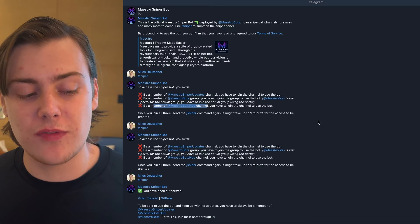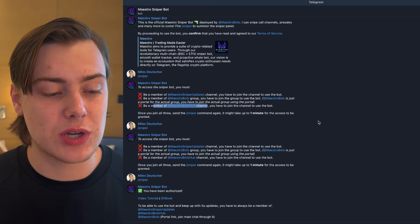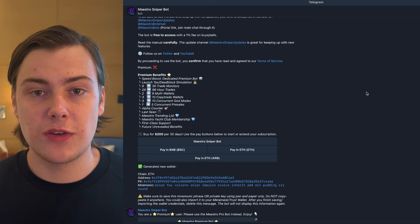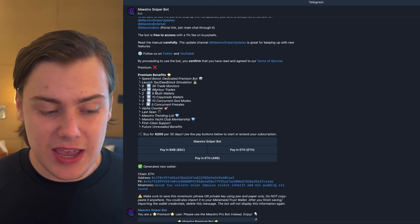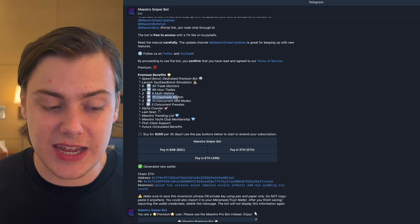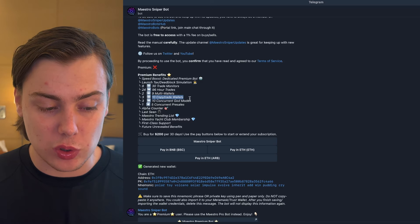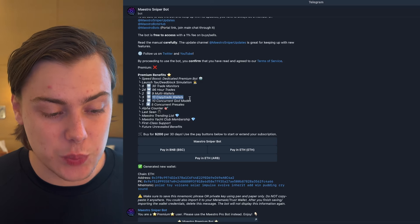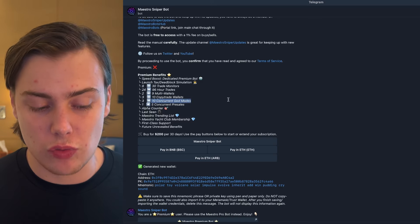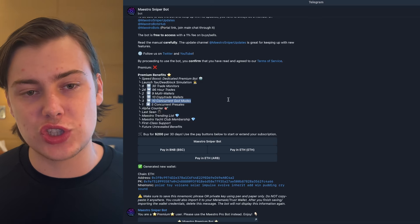There are two categories of the bot. There's the basic sniper bot, which offers basic functionality for you to be able to snipe tokens. And then there is the premium bot, which gives you a slew of upgraded features — for example, a speed boost over the standard bots, 30 trade monitors, 96 hourly trades, 9 multi-wallet, 10 copy-trade wallets. You can actually copy-trade other traders using these bots, which is super cool, as well as 10 concurrent God Modes. In today's video I'll be using the premium version.